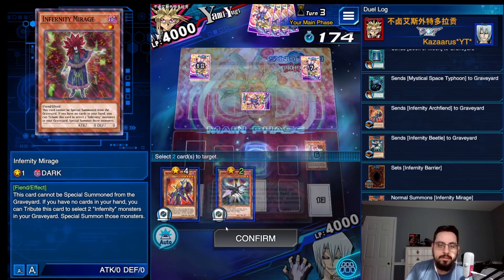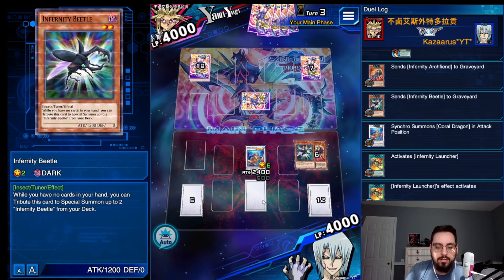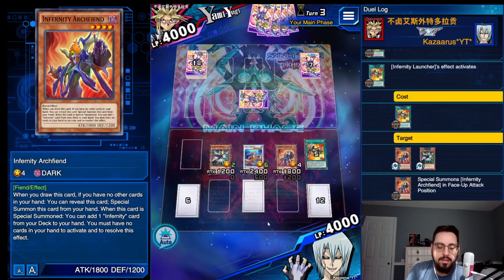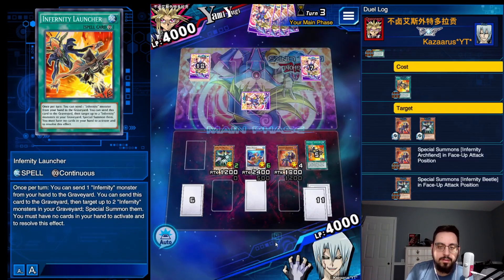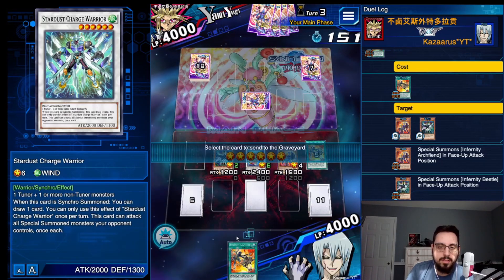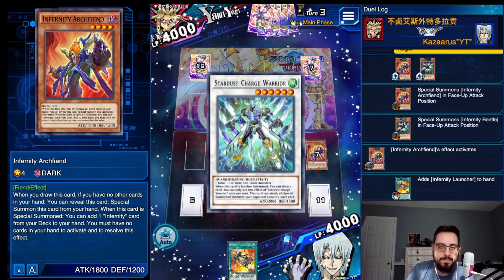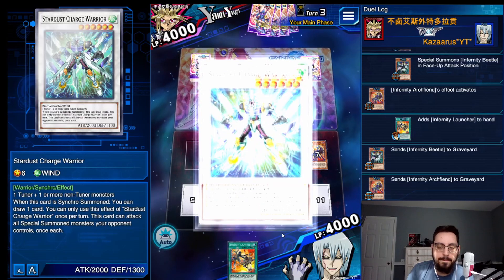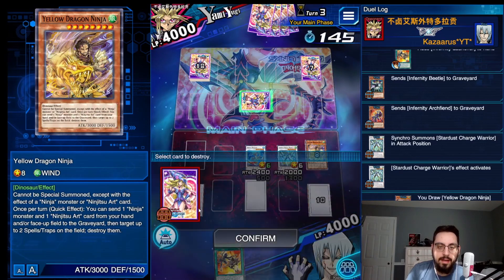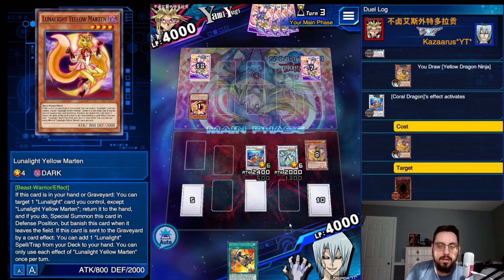As long as we get to turn two, we resolve the combo, but we have to try and do it through back row sometimes. Summon the Archfiend and the Beetle, activate the Archfiend, search a Launcher. Make a Stardust Charge. We are going to draw because we can just discard it with Coral Dragon. Or if we draw a good back row, we can just keep it, so that's cool. Stardust Charge draw.